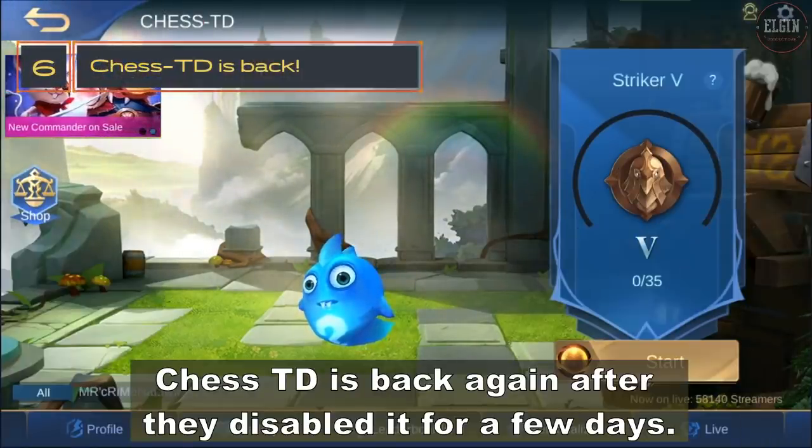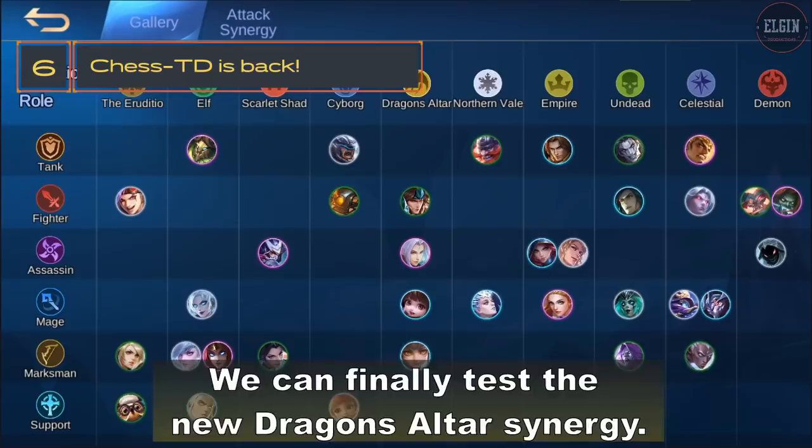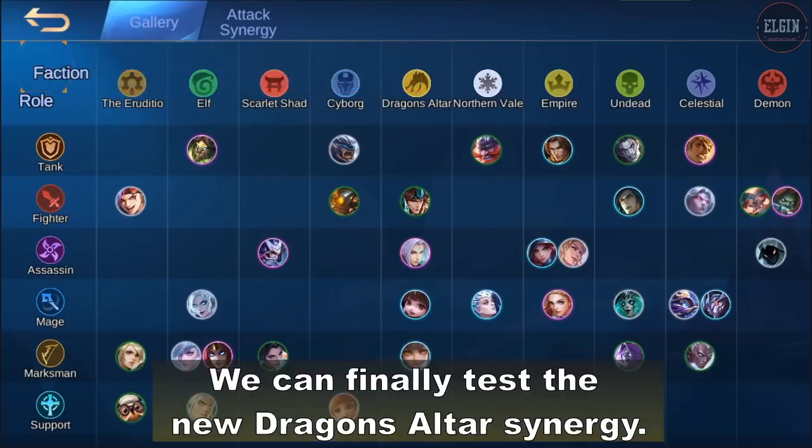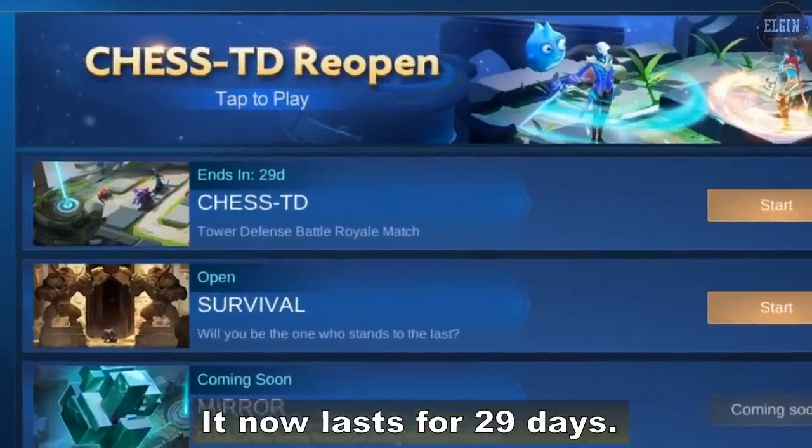Chess TD is back again after they disabled it for a few days. We can finally test the new Dragon's Altar Synergy. It now lasts for 29 days.